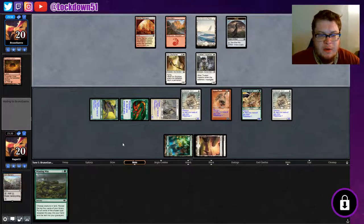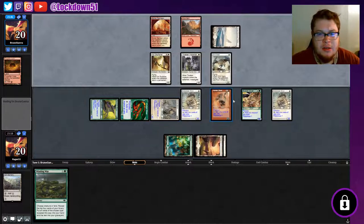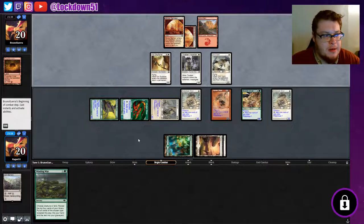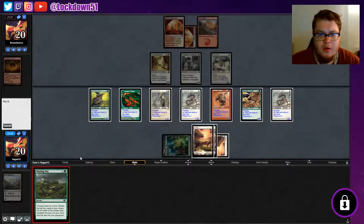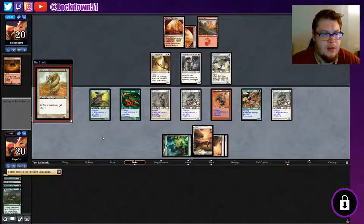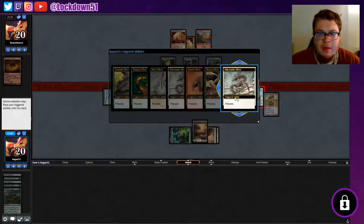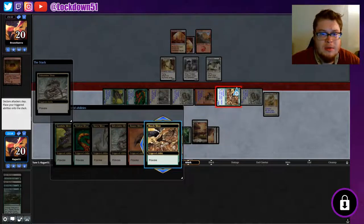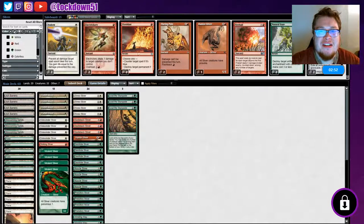They've got quite a board to deal with. We can refill with Winding Way and start swinging in for some really nasty stuff next turn. Setting up a board like this is going to be excellent. Let's refill quickly with Winding Way and start provoking - we don't need to worry about a Lightning Bolt range much anymore. We start provoking their creatures and swinging in. That's a good start for Naya!